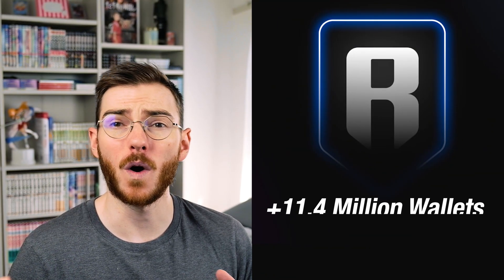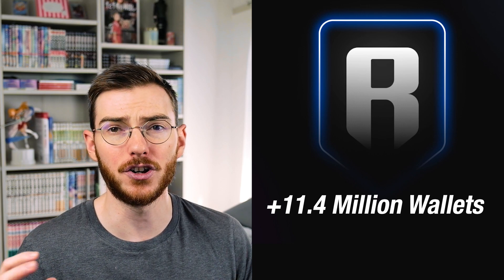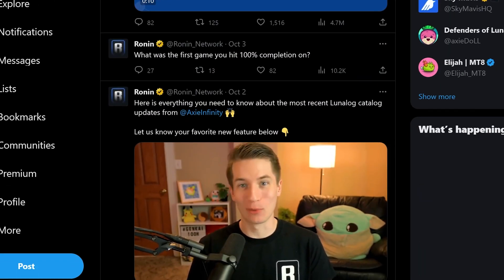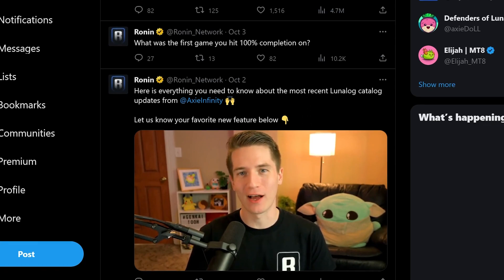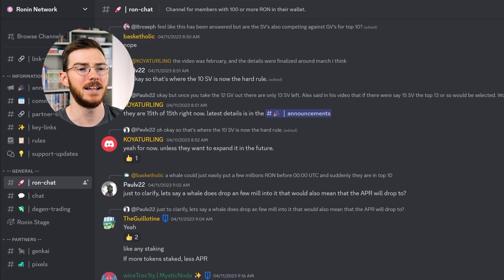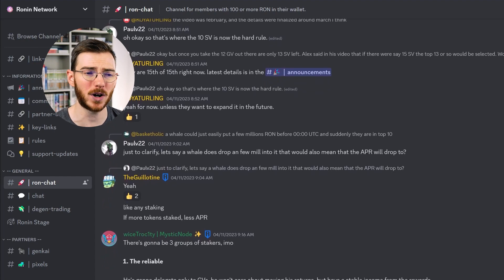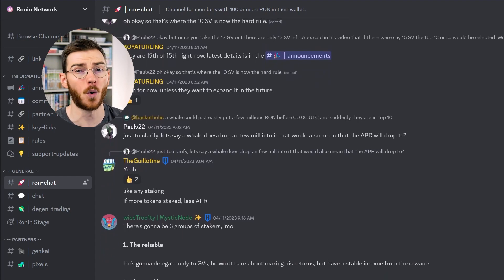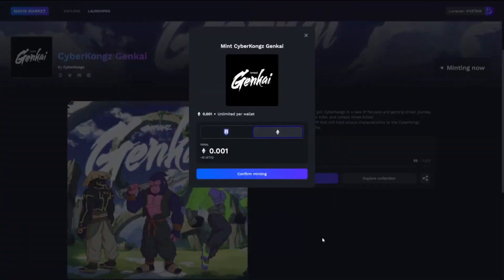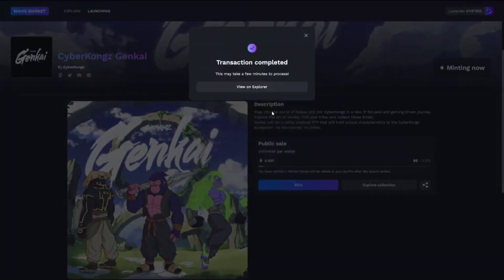They have onboarded over 11.4 million wallets, which is a pretty big deal especially when you think that many of these are new crypto users and new into the blockchain scene. One of the biggest reasons to deploy on Ronin is that they have an active community — you can see this on Twitter and their socials, it's very obvious. Even when we had a steep downturn in daily active users on Axie, the community is much more active than the general NFT or crypto space, or even many of the other gaming communities out there. Their recent mint with Kongs is a great example and it did very well, considering the price in my opinion was extremely high.